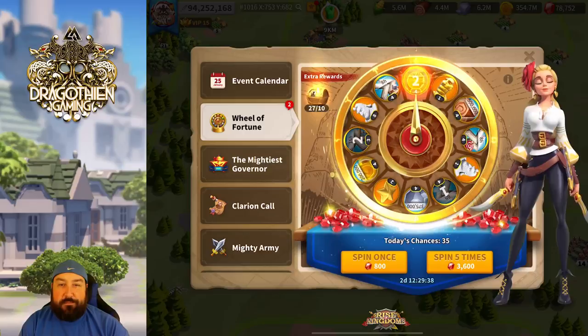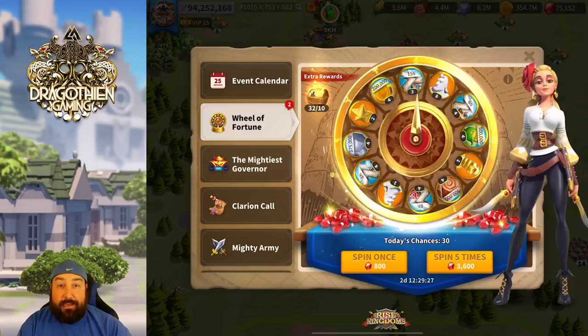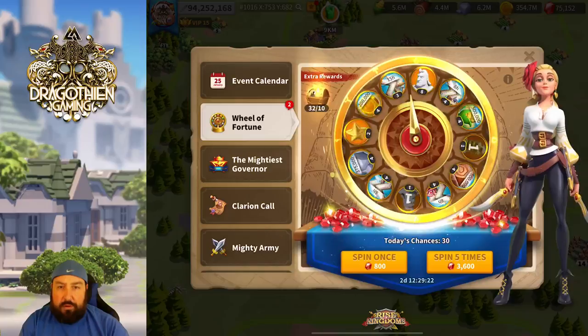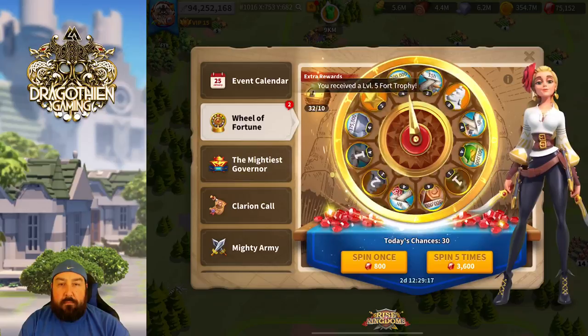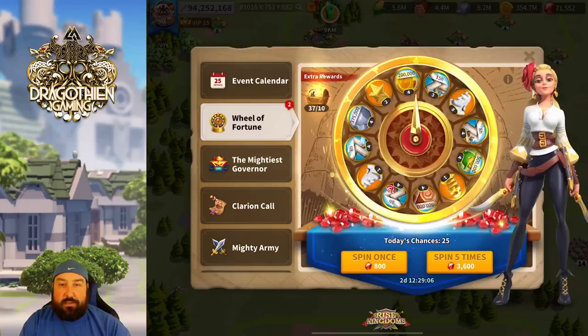I got some really good speed-ups this time — looks like 45 times 2, so that's 90 hours of speed-ups. That's very nice, not including the tech ones which I won't need at the moment. I really do need to start getting some more sculptures though. Usually I'm a little more sculpture-heavy on these wheels. This time it's seeming more like I'm getting tech and building speed-ups, which is not the best. I'd love to see an 8 pop up here shortly — I need it in a big way.